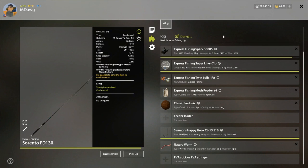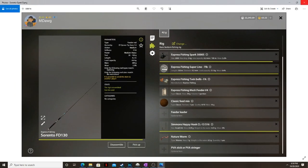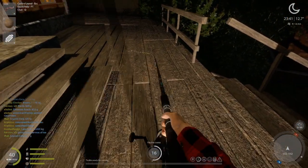This is the Express Fishing Sorrento Feeder 130 with the Fishing Spark — this literally costs almost nothing, but it gets you feeder fishing from the very start. I've gone ahead and equipped it with fairly appropriate line. Notice that even from the start, I've got these mesh feeders, and I'm going to show you how to put your rig together in just a moment. From the start, if I'm bottom fishing, I like to get in the habit of putting feeders on according to what fish I'm targeting. For most fish I like to have a feeder on with ground bait.